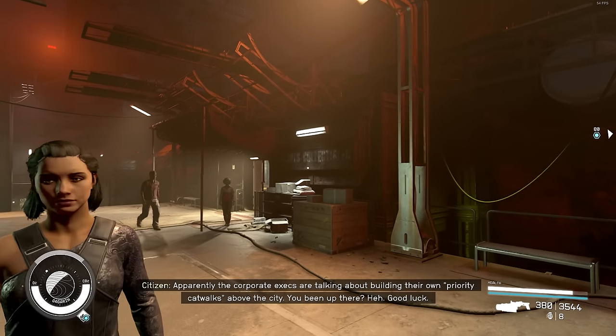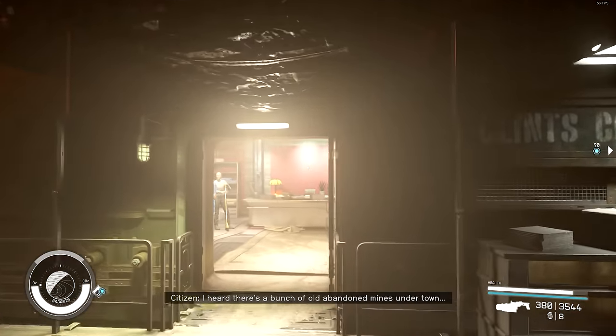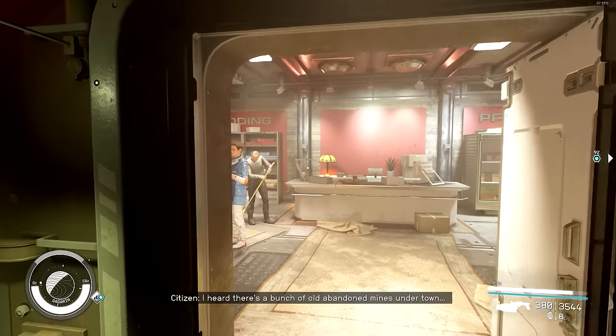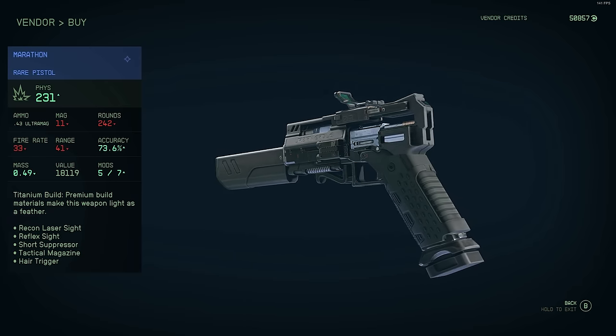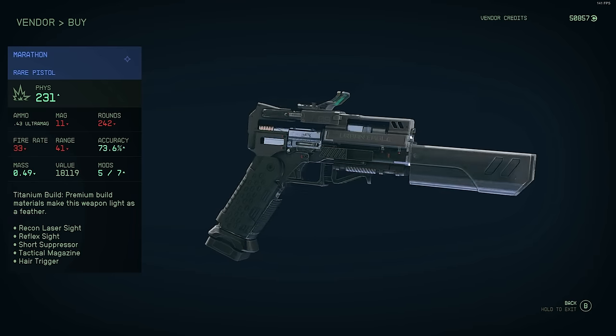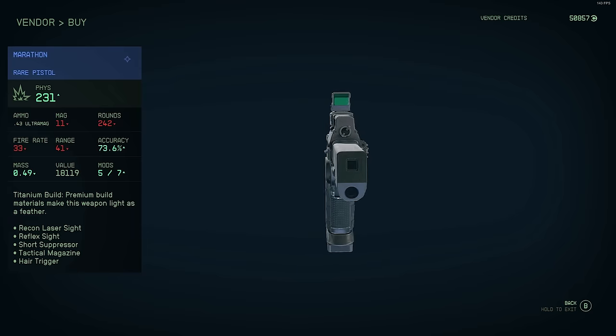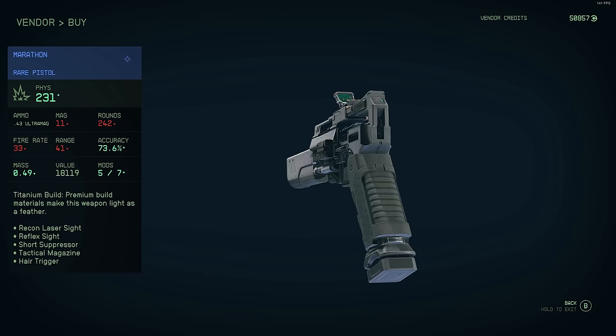The next unique weapon is located on Gagarin's Landing at Clint's Collectibles, right next to the spaceport. It's a unique version of the Urban Eagle pistol, which is just a titanium build, meaning it's very lightweight. So it's only really useful if you want to carry very minimal items in your pack.